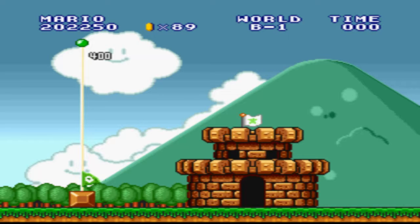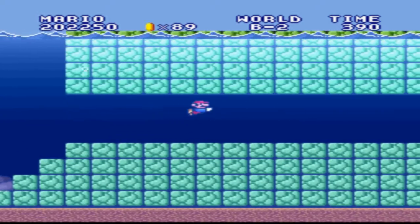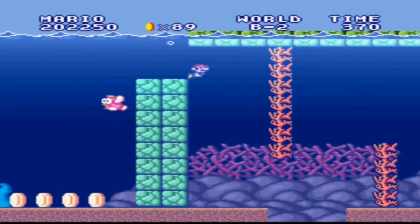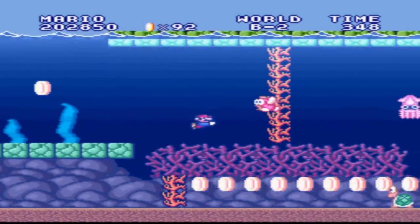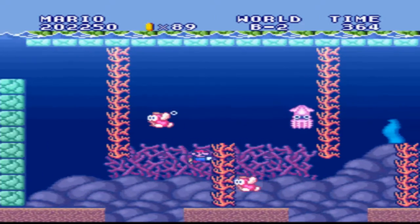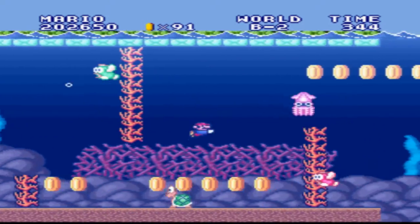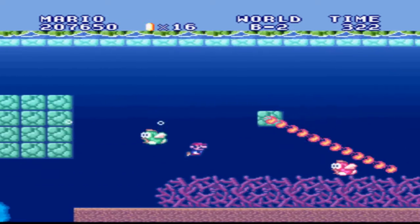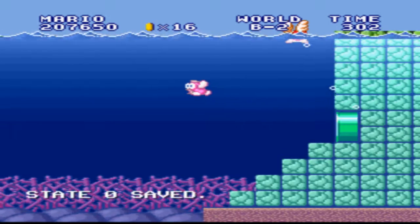I can't remember if B has a water level or not — we'll find out. Yep, B2 is a water level. Of course it is. So let's get through this. Stay up toward the top if we can. The only thing about the holes here is they try to suck you down — pull you down a lot faster than the original game. So you have to be really careful. And we're already done. So that's good.